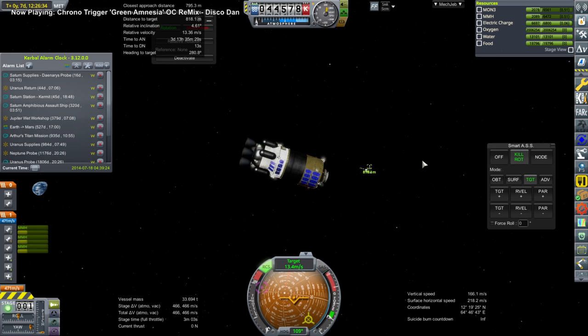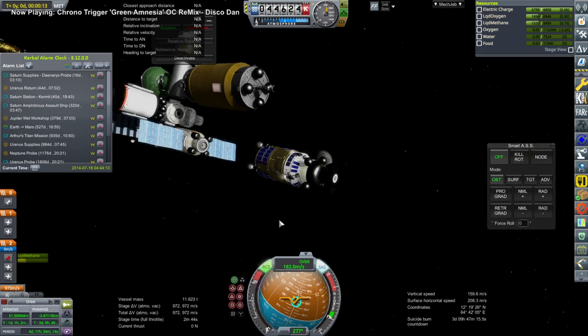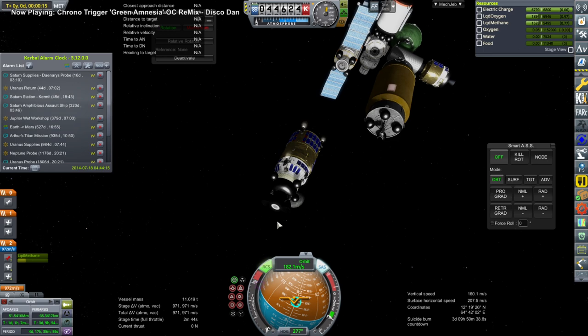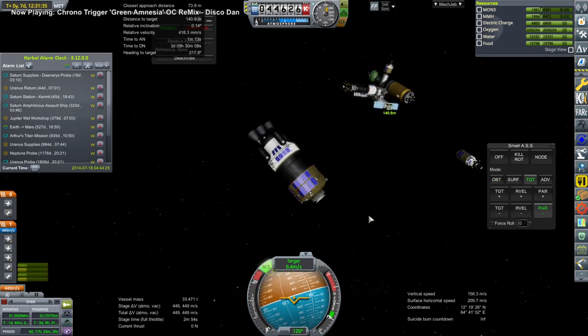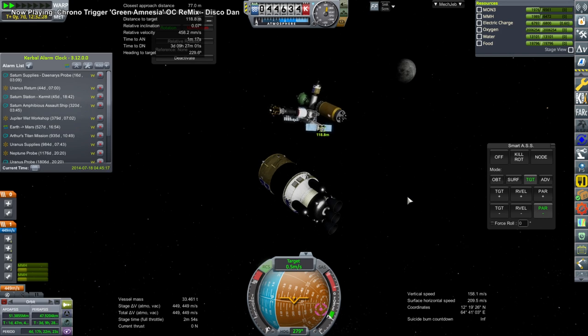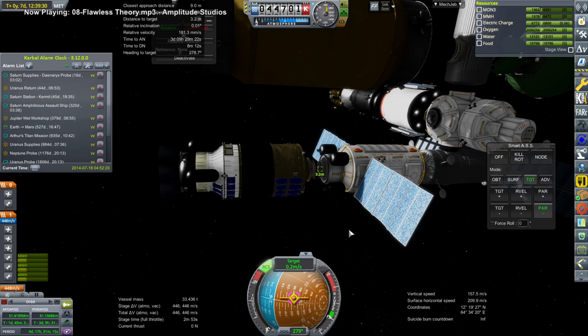The supply vessel is meeting up with Lunar Gateway. It's a very awkward approach that took a lot of burns, which is why we had three AJ-10-190 engines at the bottom. All my stations are haphazard collections of things - that's actually fun. The old supply vessel goes off and a new one slides in. From Lunar Gateway's height it's relatively easy to de-orbit the old supply vessels because it has a fairly low periapsis of about 50 kilometers, so just a tiny nudge in the right direction does the trick.